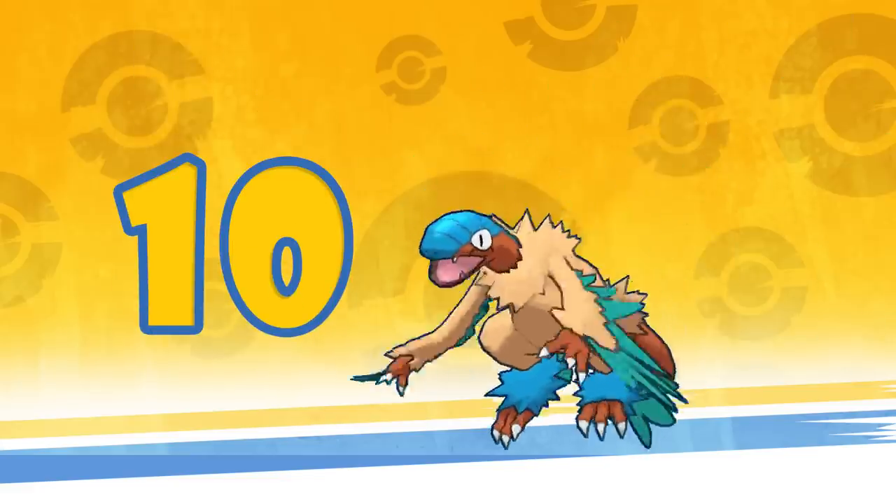Number 10: Archeops. Most bad shinies, or at least shinies that look extremely similar to their normal form, come from Generation 5 and earlier — Gens 1, 2, 3, 4, 5. The reason for that is that in those games, shiny coloring was determined by a color palette algorithm, not by intentional human design. As a result, that's why we have so many blue Pokemon that turn pink in their shiny form, and why we've ended up with so many shiny forms that look nearly identical to their regular forms.